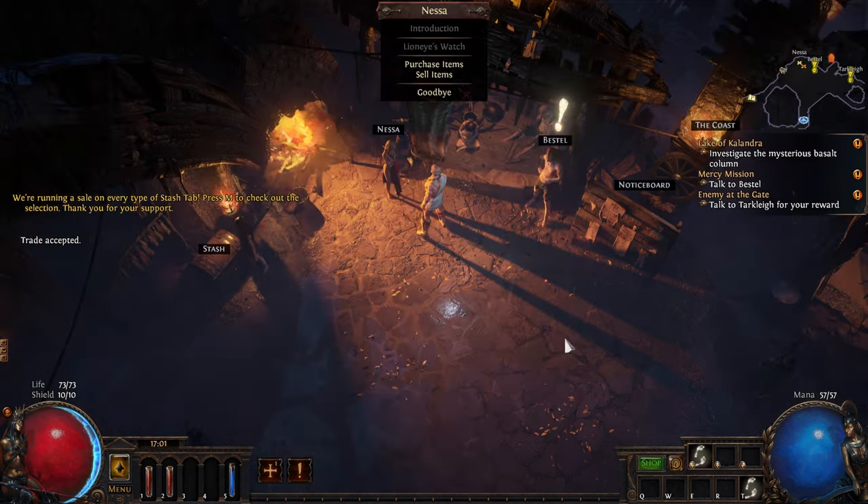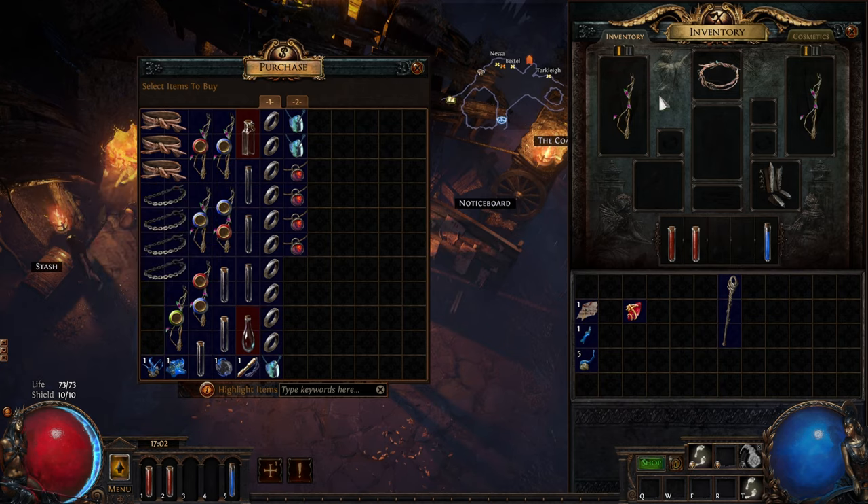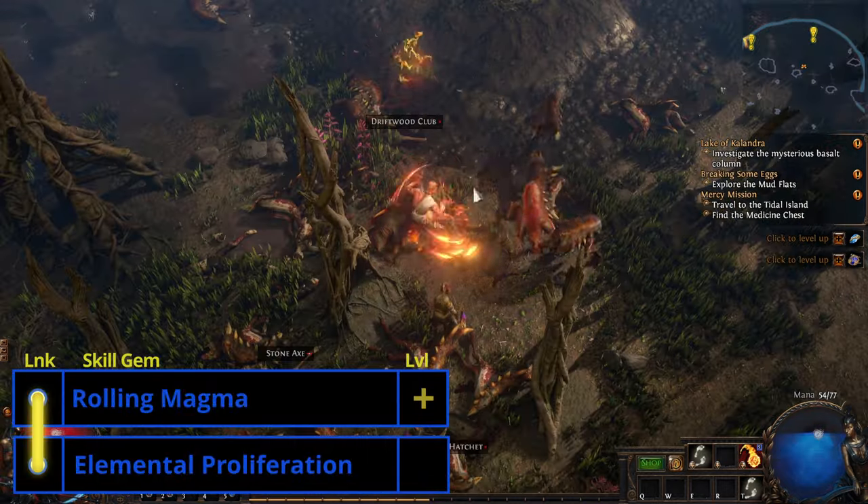Killing Hillet completes the quest Enemy at the Gate, and for that we can go to Tarcley and get Rolling Magma. We're going to swap this for Glacial Hammer to make Rolling Magma and Elemental Prolif.